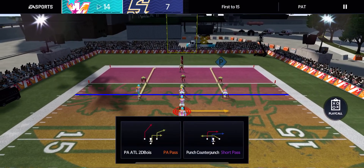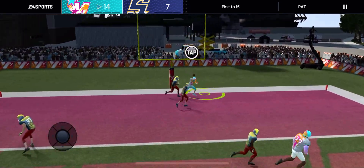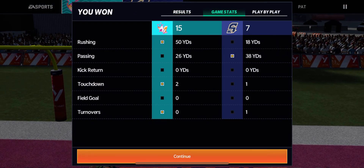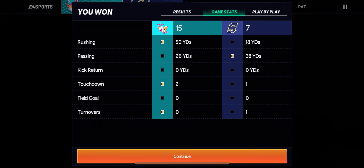We just need a one point to win this game. I don't want to run the ball — we're going to pass the ball. I'm not trying to force the ball to myself this time, I just want to win the game. And I totally pressed the other guy, but at least we scored. So we'll check out the game stats right here. Pretty much beat them out — a lot of running yards for that first huge touchdown run. We won the game 15 to 7.